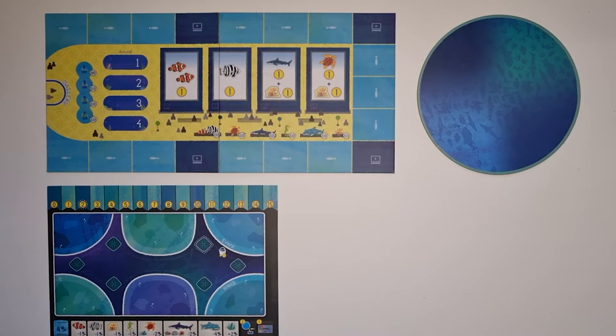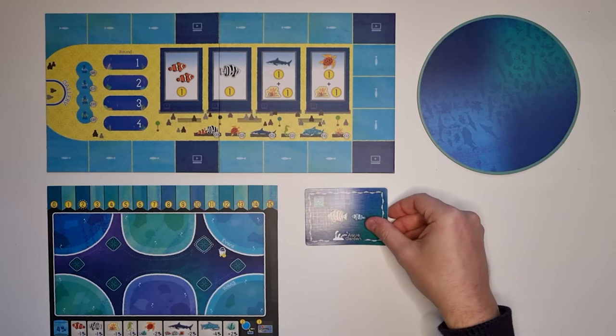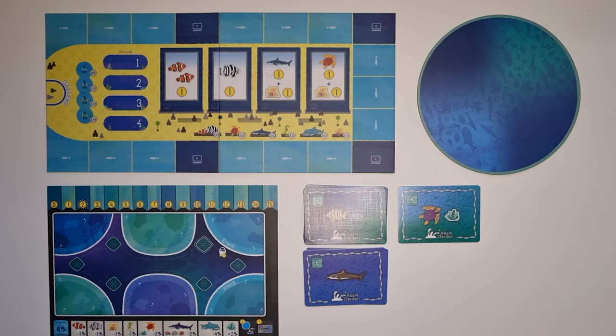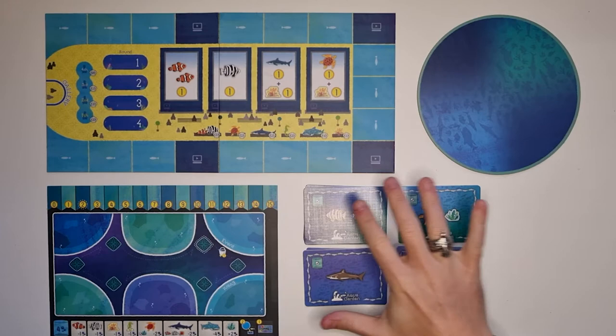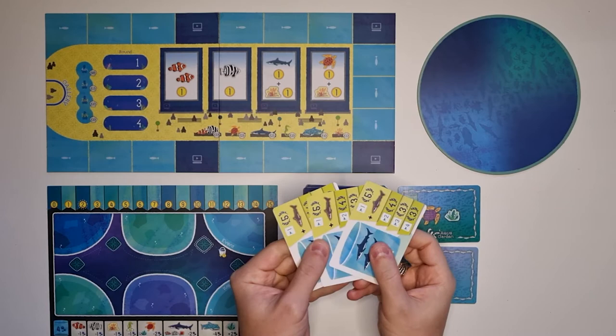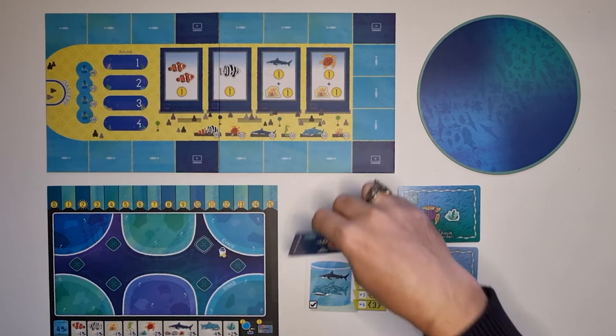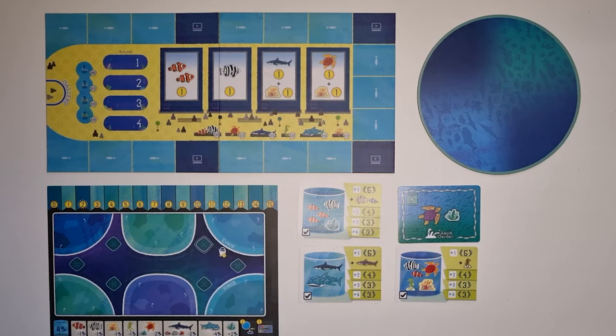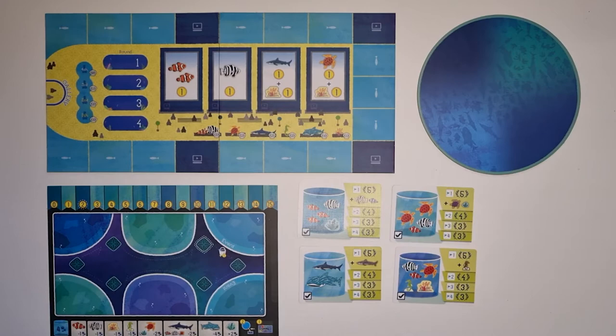After you've placed all of those boards, you should take the milestone cards and divide them into their four corresponding categories: the small and large fish milestone cards, the shark milestone cards, the sea turtle milestone cards, and the seahorse milestone cards. Each of these sets has three cards in them, and for each game you select only one at random. Place it face up on the table so that everybody is in easy reach of those cards. The rest go back into the box.